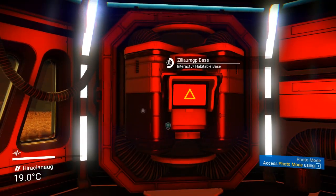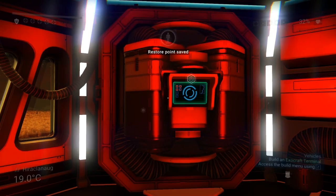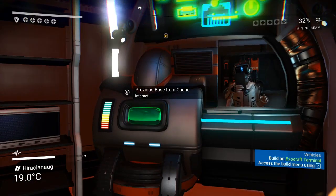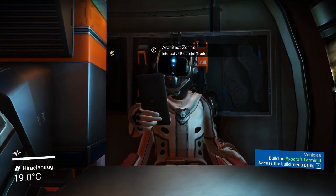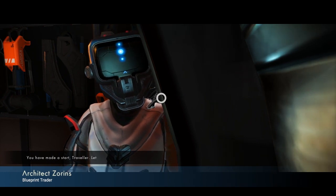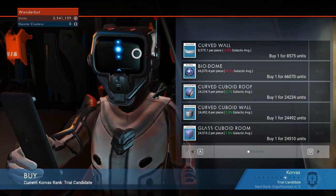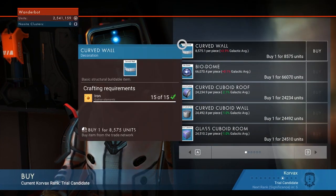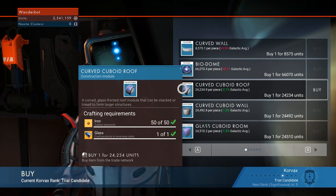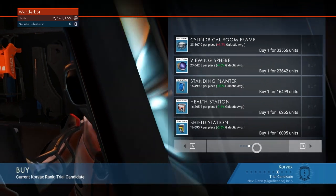So, we're just going to claim this at the time being. Look at all of the resources — I don't even know what happened to all of them. Oh, who are you? Architect Zornis — so this guy's new. 'You made a start, traveler. Let me help you build upon it.' So show me your blueprints. He just sells base parts for a lot of money, but we can get curved cuboid roofs and stuff like that.